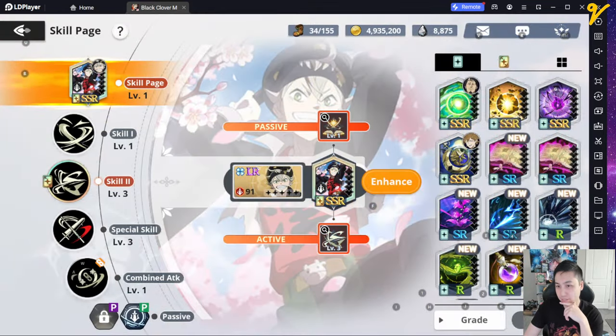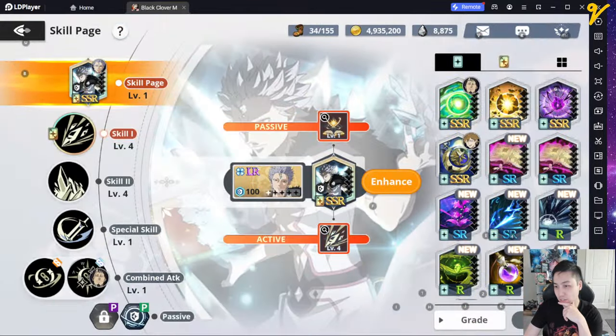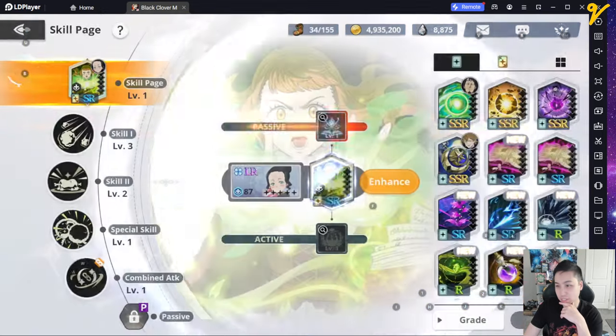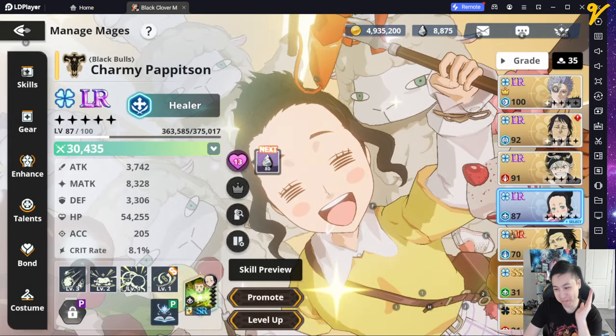Here are my skills. I have this skill card and Mars's skill card as well. Lotus I'm just using a random one that I got from the gacha. And Charmy is using an SR Mimosa card — I don't have Charmy's own card, but yeah.